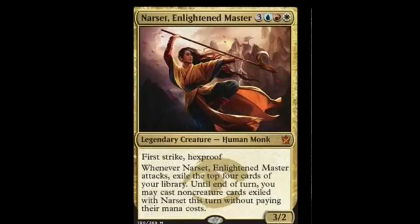Next we have Narset, Enlightened Master. She is the leader of her clan — I want to call them the Enlightened clan. She is a First Strike, Hexproof 3/2. Whenever Narset, Enlightened Master attacks, exile the top four cards of your library. Until end of turn, you may cast non-creature cards exiled with Narset this turn without paying their mana cost. Pretty good. Jeskai is looking really nice, so I would keep your eye on Jeskai.